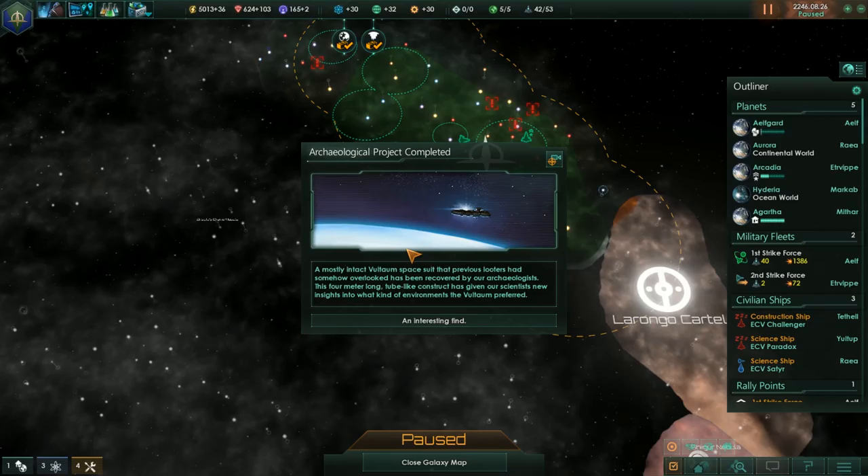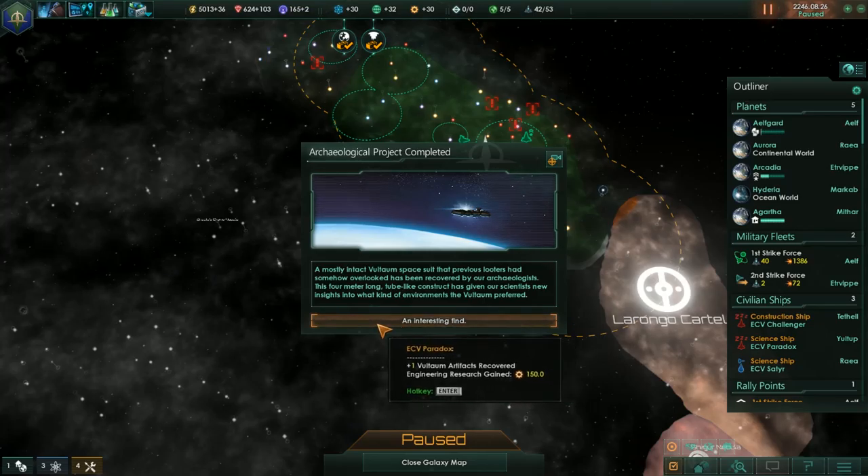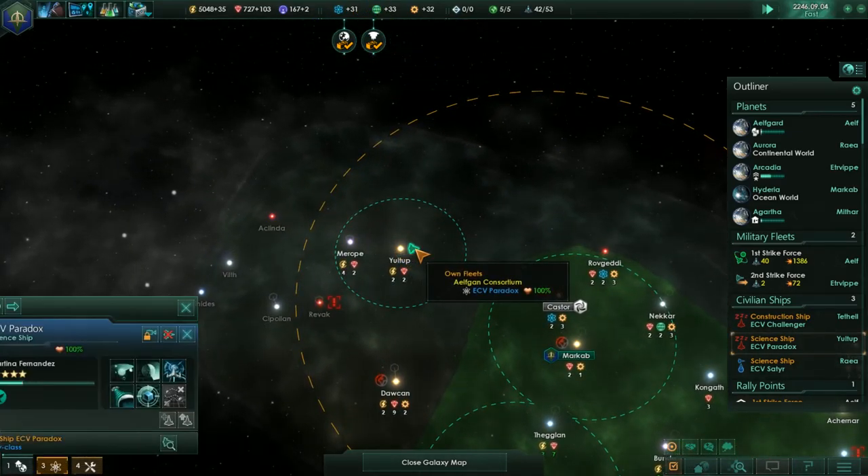A mostly intact Voltame spacesuit that previous looters had somehow overlooked has been recovered by archaeologists. This four meter long tube-like construct has given our scientists new insight into what kind of environments the Voltame preferred. Interesting find — another 150 points.